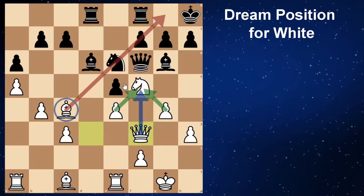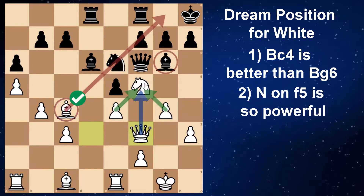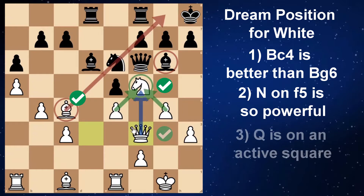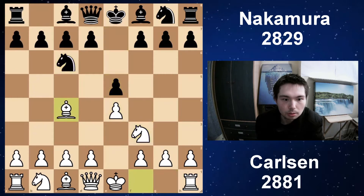This bishop is much better than this one. You have a knight on f5 and you're not even down a pawn. Your queen is on a very active square and it's just time to get these pieces in the game. A dream position for white. Carlsen has white, Nakamura has black. e4, e5, knight f3, knight c6, bishop c4, bishop c5. We have the Italian game.